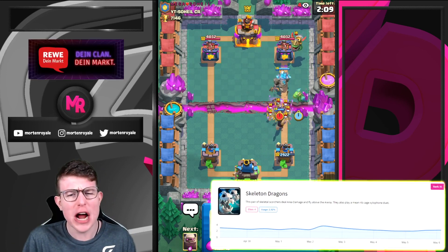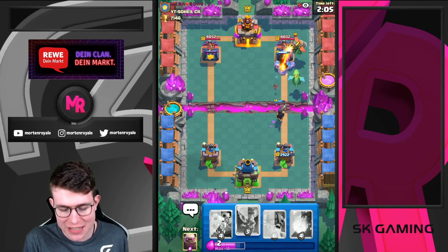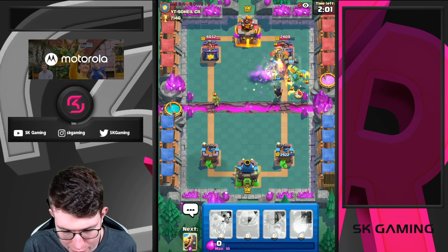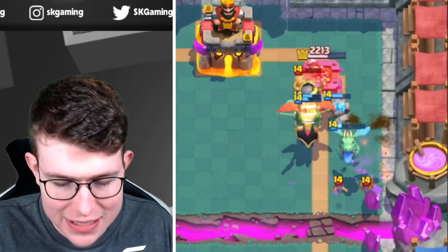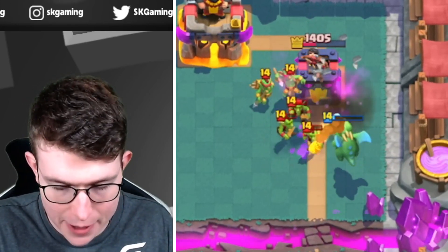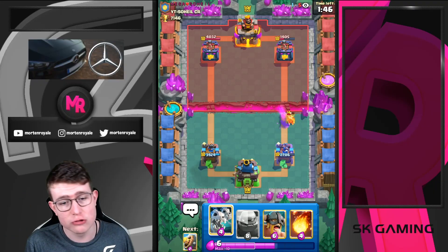I would say the word 'underrated' — I don't really like to use this word for every single card, but I think for Skeletons it's completely fine. He's using his spell here, and as you can see the Night Witch survives because it's really hard for him to kill that. The Baby Dragon gets a ton of value. We're actually not getting his tower, which we normally really want, but this is a matchup where we can really play control.